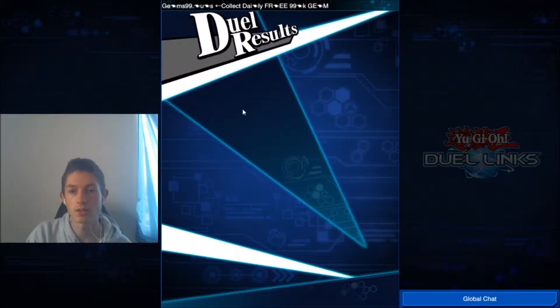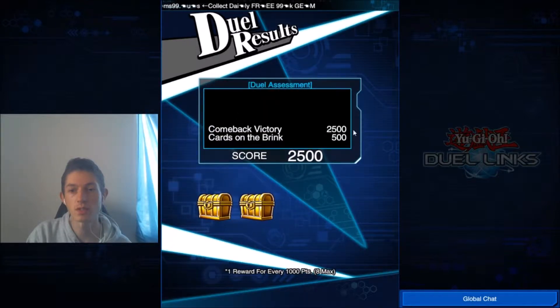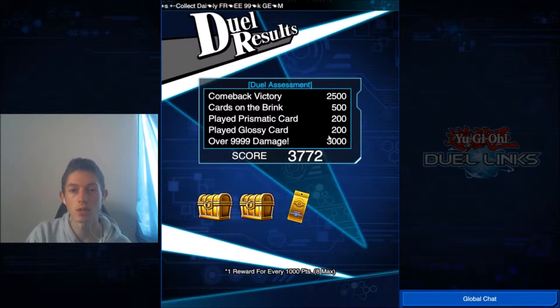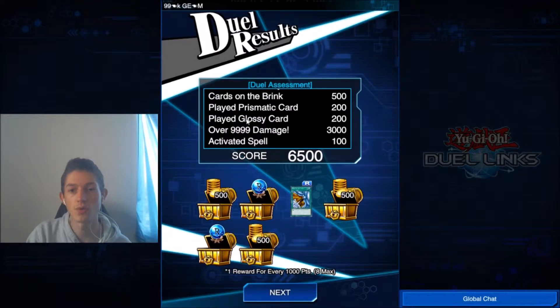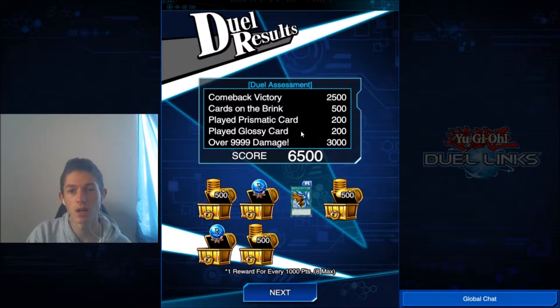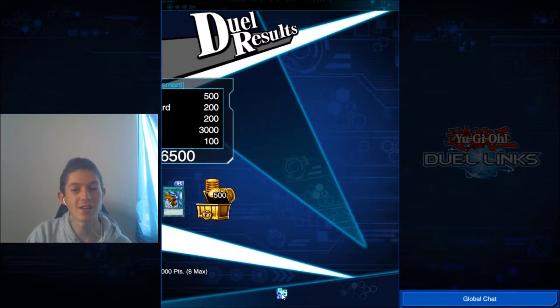Let's have a look at the results. Comeback victory is 2,500. Cards on the Brink: 500. Prismatic: 200. Glossy: 200. Over the 10k damage: 3,000. We didn't get anything decent unfortunately. With some other runs with Prismatic and Glossy, there are going to be other ways of making the score closer to 7,000. But even 6,000 is a decent score.